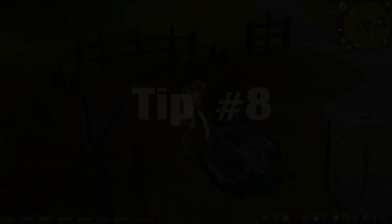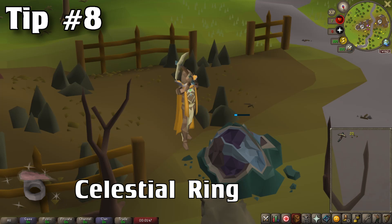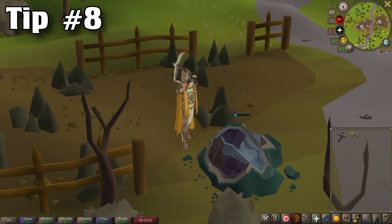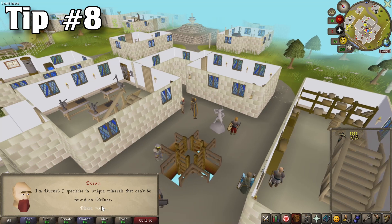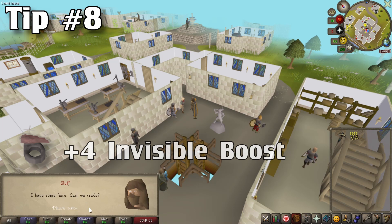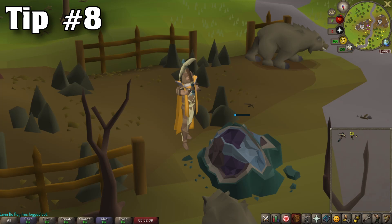Tip number 8, I will be talking about the Celestial Ring. This is a ring rewarded from the Shooting Stars activity. Shooting Stars are randomly placed around Gielinor and you mine them for stardust, which can be turned in at Dusuri's Star Shop located in Falador right above the mining guild. When wearing this ring, it applies an invisible plus 4 boost to your mining level, which is super helpful especially since level 3 skillers don't have access to the Dragon Pickaxe special. It also has a 1 in 10 chance of giving an extra ore when mining rocks up to adamant. Achieving 2,000 stardust for the ring should only take around 4-5 Shooting Stars.